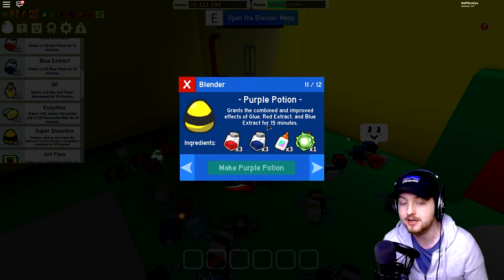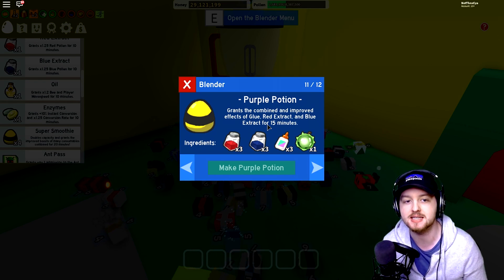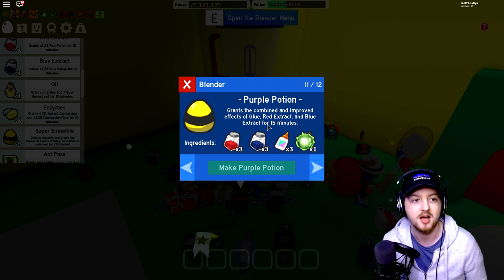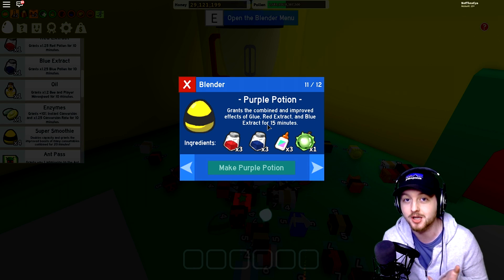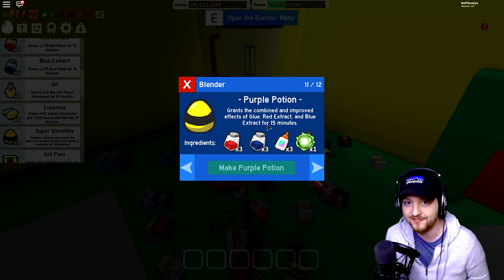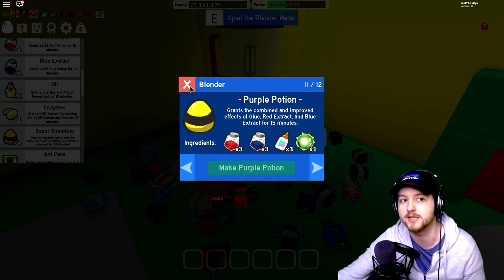You do use glue in order to do it, so it's not exactly super cheap — three glue each time and three extracts each time. So with these things, they're not going to be ones that you're popping ten times a day. It depends if you're doing super grinding or not. I feel like these are the ones you're going to be saving for special grind occasions — maybe when a code comes out, or maybe if you're donating something to the Wind Shrine and you've got a nice field stack or something. Then I think these things are definitely going to be really, really good.